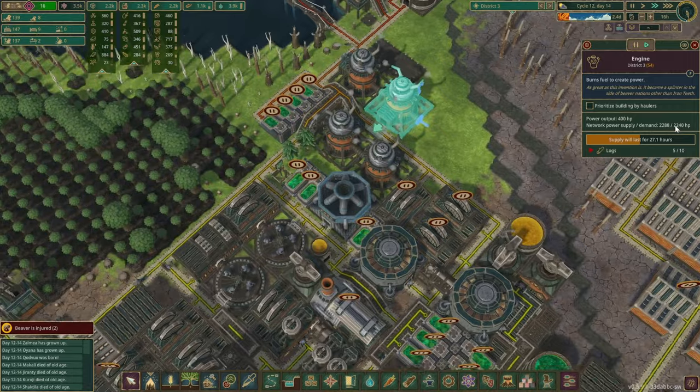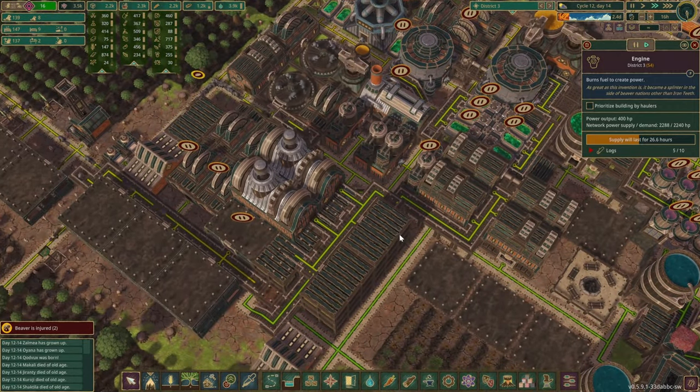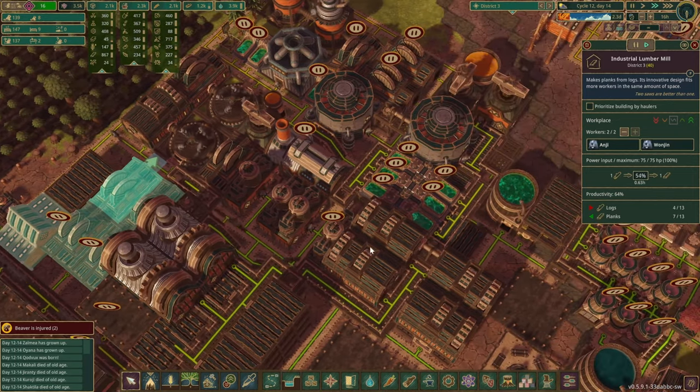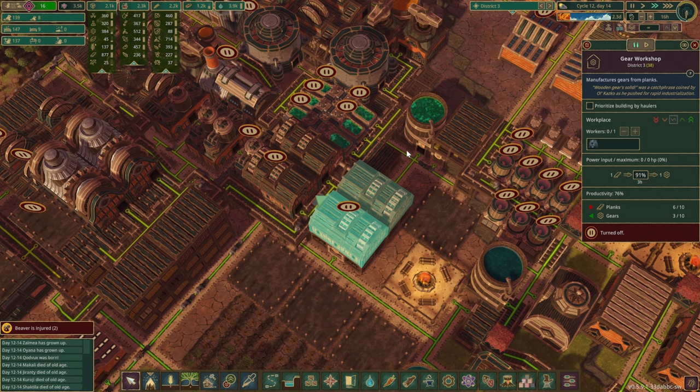Electricity-wise, we're not too bad. Definitely not the worst. What else? Planks — we still have gears. We've got quite a few as well, and I don't think we use that many right now.